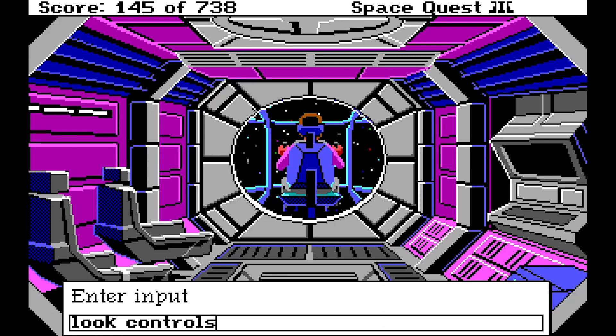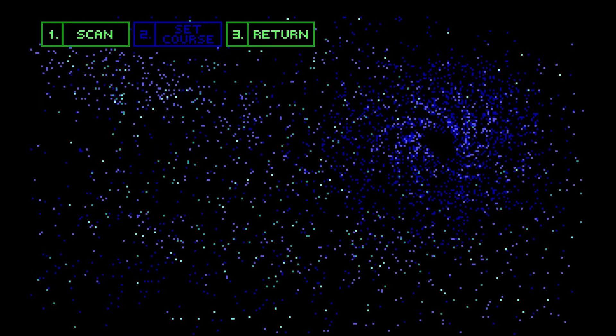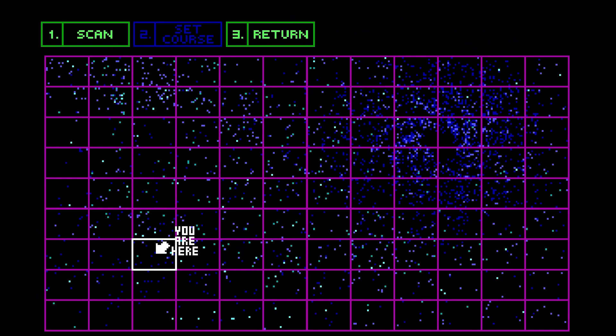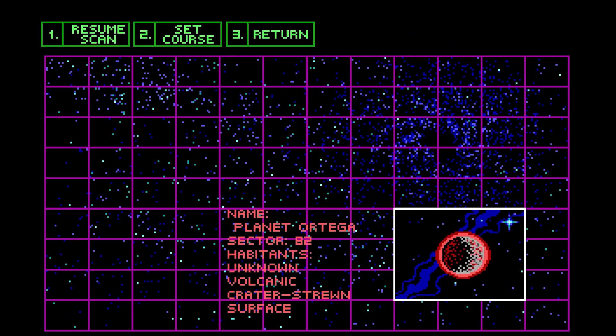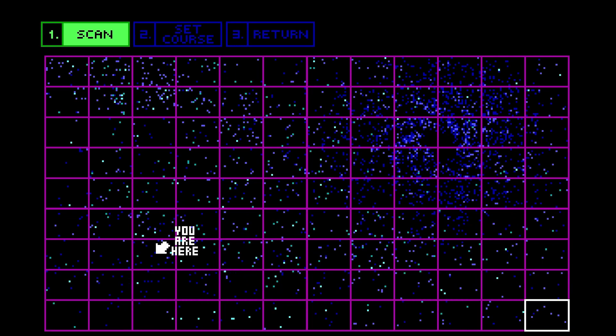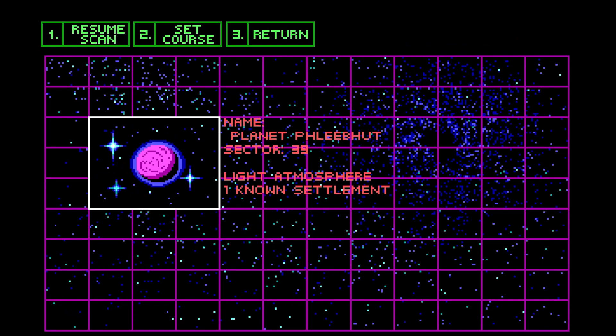So look controls and we can now use our navigation system. We are here. Give it a quick scan. Planet Ortega — that's a volcanic planet. Sounds a little too hot for me. So let's see where else we can go. How about planet Fleabhut? Light atmosphere, one known settlement. Sounds like a place to check out. Let's go ahead and set our course.